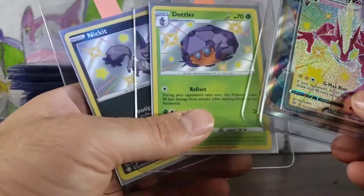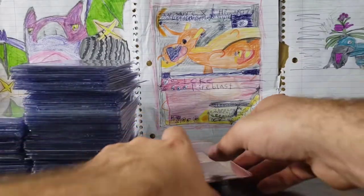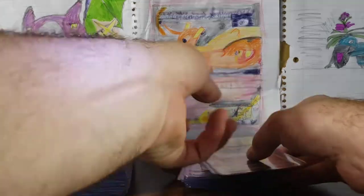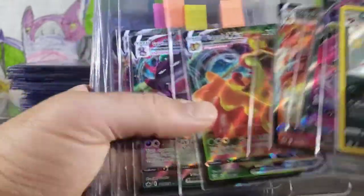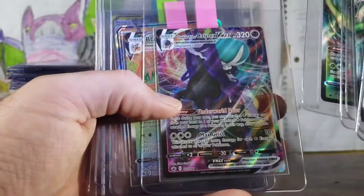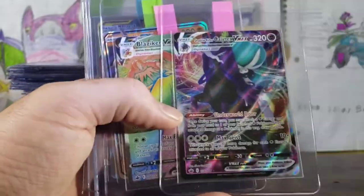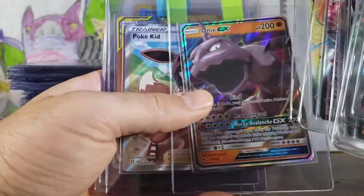Toxtricity VMAX, Rose, Dotler. A little bit of Shiny Vault action — and a Nickit. I think there's only a few Shinies that we literally don't have. We have a Morgrem that my wife pulled. Mimikyu V Full Art. Blaziken VMAX. Tornadus, Slowking, Celebi VMAX. Shadow Rider Calyrex VMAX — brain fart. Blaziken VMAX.